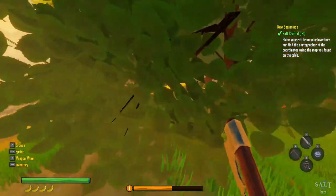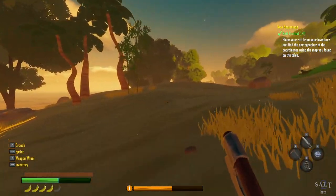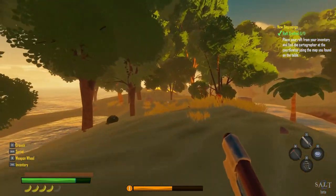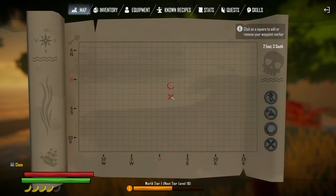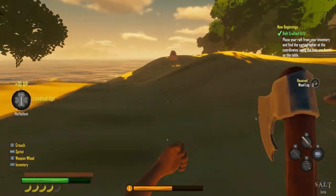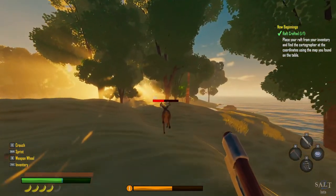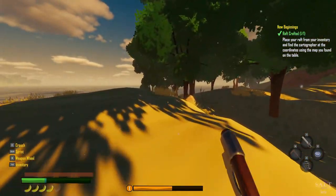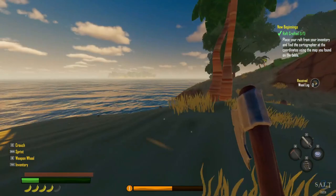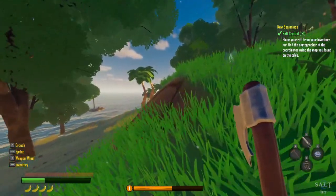Let's equip this hatchet. Can we chop down the trees? No. Let's go back to our ship. I know it said we were supposed to go two east, three south — I just don't know how to get there. Oh, we leveled up! Oh, a deer. He's fast — I can't get him. I'm just a lonely pirate in my pirate island trying to find the pirate island for my treasures. Our raft is floating away! No!